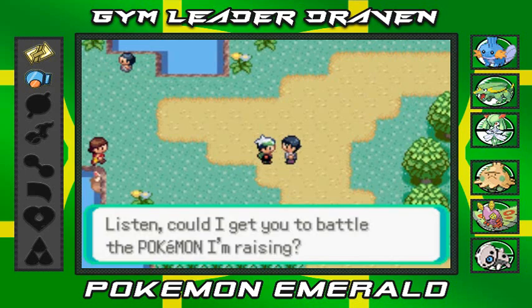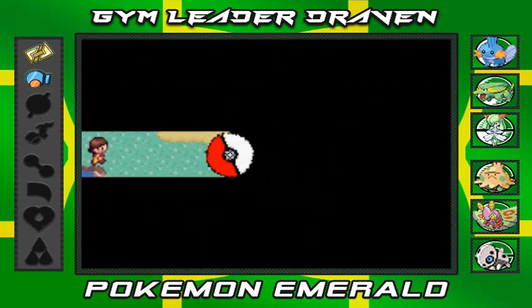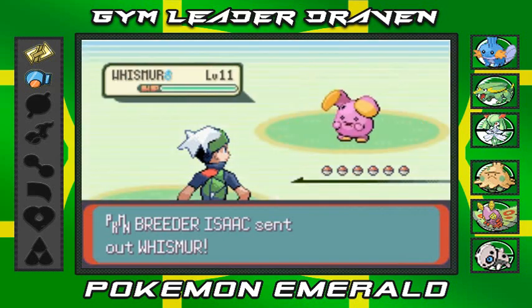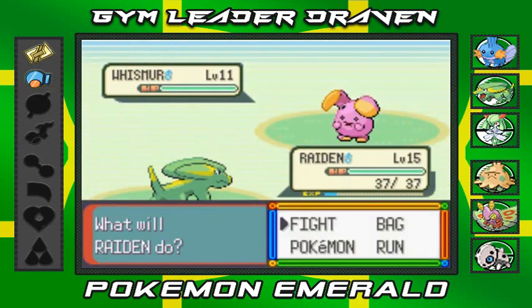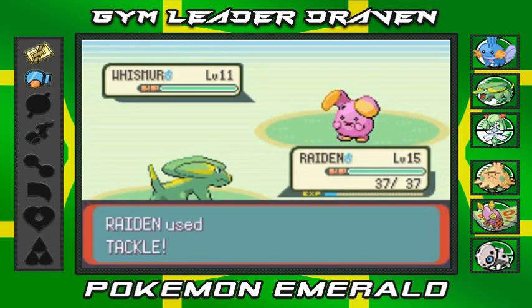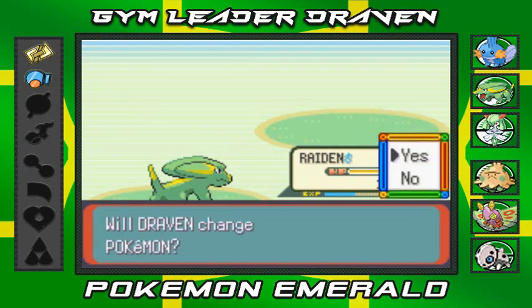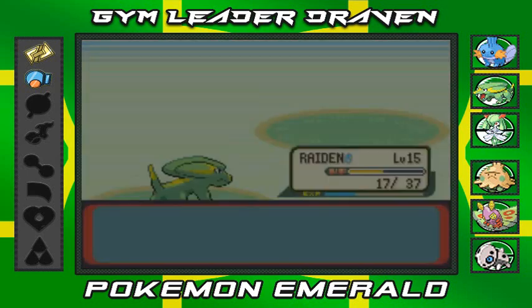Let's battle his Pokémon — I wish I had a real electric-type move. Going up against a Whismur — let's go Raiden, do it for your namesake from Mortal Kombat! Tackle attack, oh crud, the Uproar attack — we gotta finish them! Critical hit — victory never sounded so sweet!